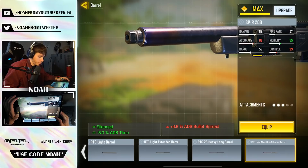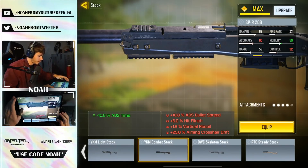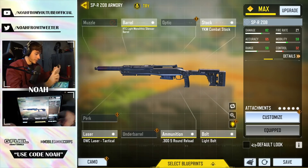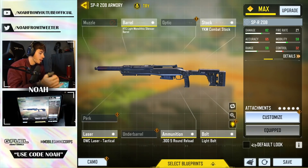Under barrel attachments there's the RTC Light Monolithic Suppressor barrel - you get a silencer and decreased ADS time. Combining that with the YKM Combat Stock is the move for me. The only concern with that attachment is the plus-25 aiming crosshair drift, which I'm assuming means more weapon sway once it kicks in. But I don't think I'll be staying ADS long enough for that to take effect, so we'll risk it. This thing honestly looks more like a shotgun now.